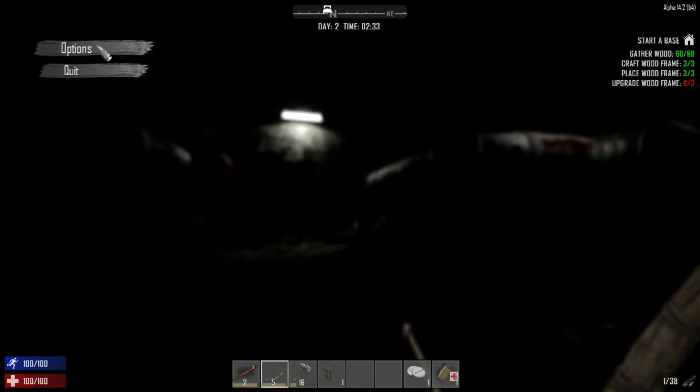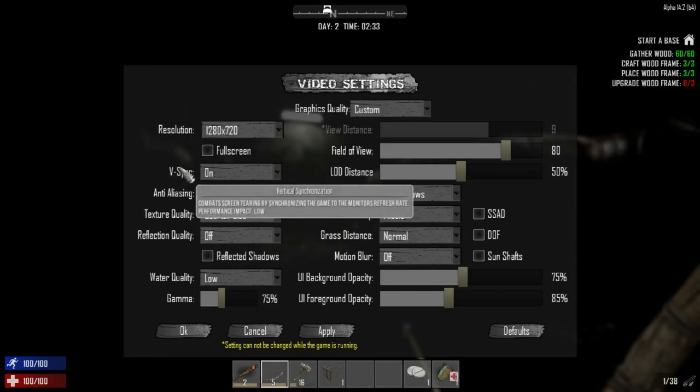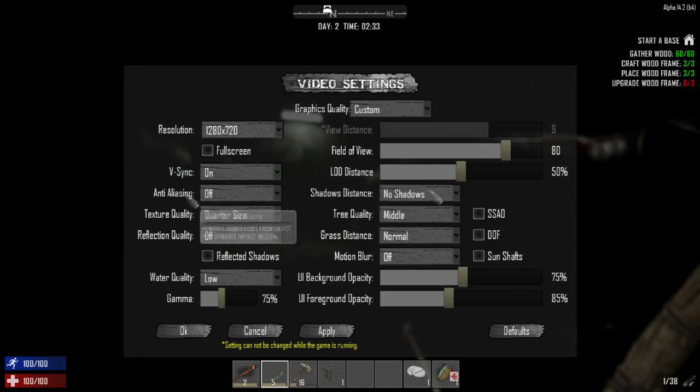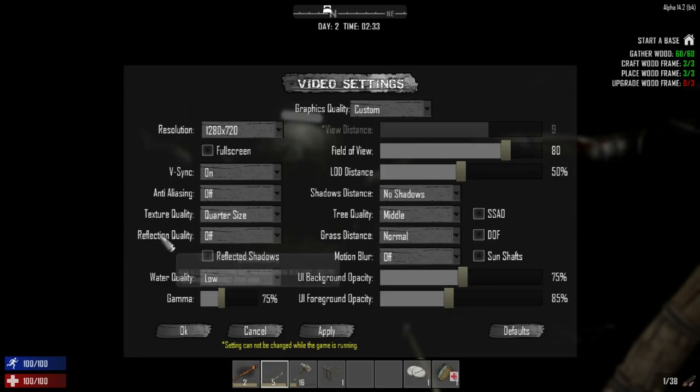Going through the options - there are more options now. You can control how your UI looks, different resolutions. V-sync is on for some reason; it says it synchronizes the game to the monitor's refresh rate and has a high performance impact. Some settings have very high impact and some have low impact, so it tells you what each does.